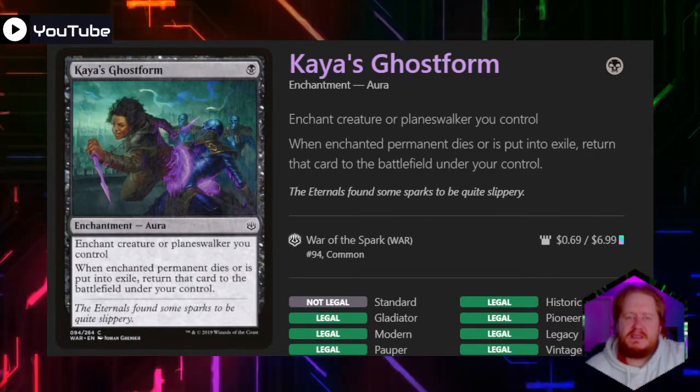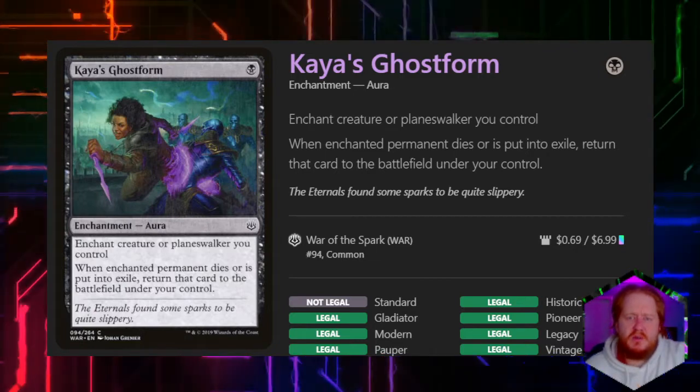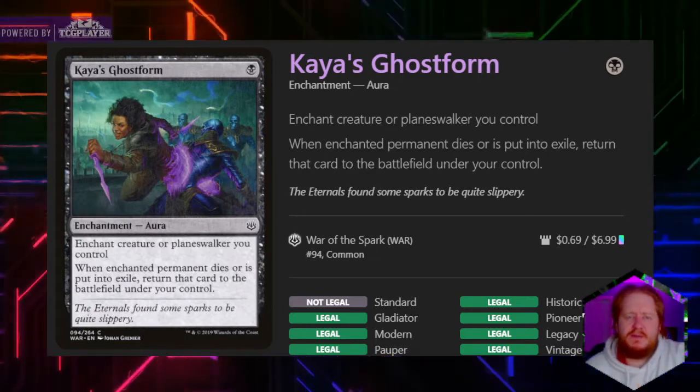Kaya's Ghost Form is the same, except we can also enchant our planeswalker. When the enchanted permanent dies or is put into exile, we return that card to the battlefield under our control.